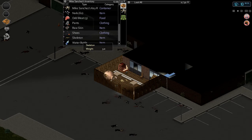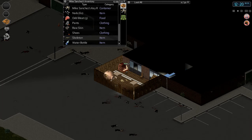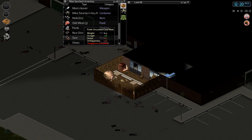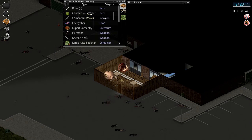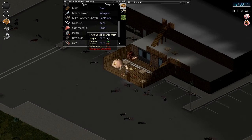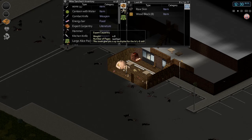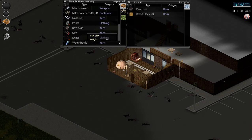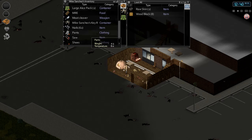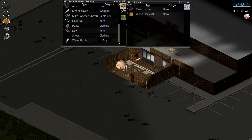Now we want to go ahead and butcher the carcass — I went ahead and removed the head last time but I don't think you need to. I'm just gonna butcher it. That's gonna give us a skeleton, and from the skeleton I can harvest bones using just a saw. That gives us odd meat, which we don't want to eat, and raw skin — I'll just throw those on the ground. I don't need the head.